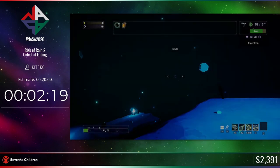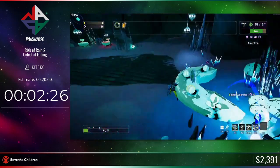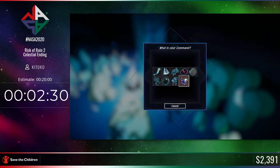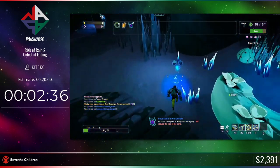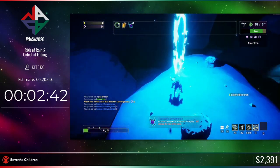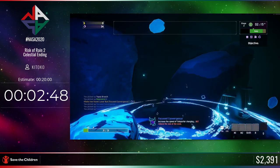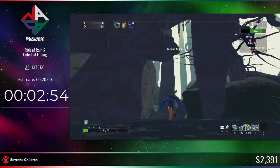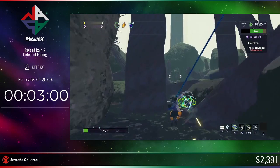That enemy that just tried to hit me is a Stone Golem — one of the few brutes in this game. The reason we're going to the top is for this item called Focus Convergence. What it does is take the teleporter and shrink its size but also increase the speed at which it charges, which saves a lot of time. Getting this on stage one is very important. We now have three or more Focus Convergences, so we're all good for the rest of the run.